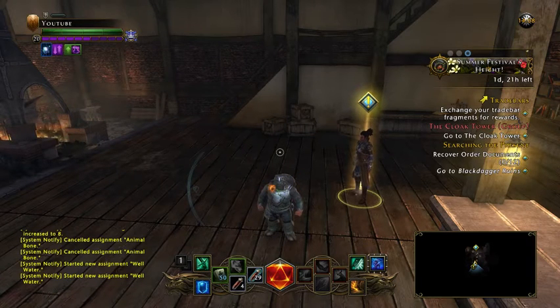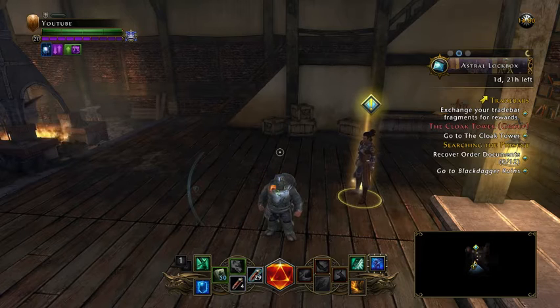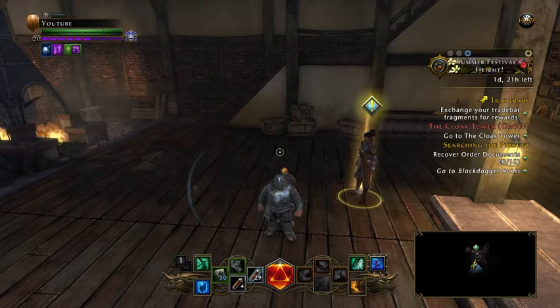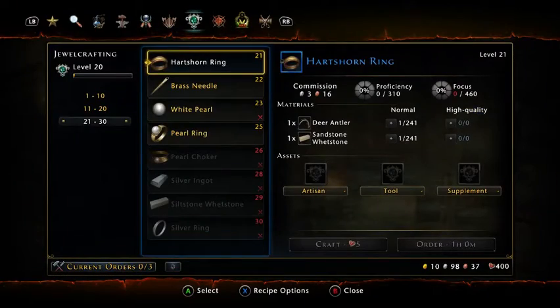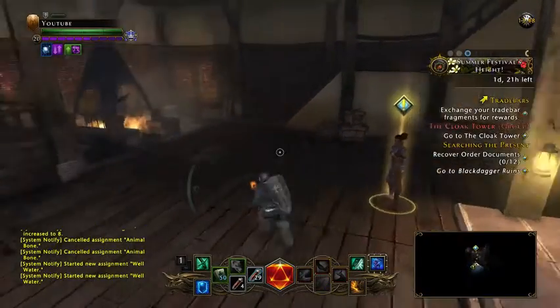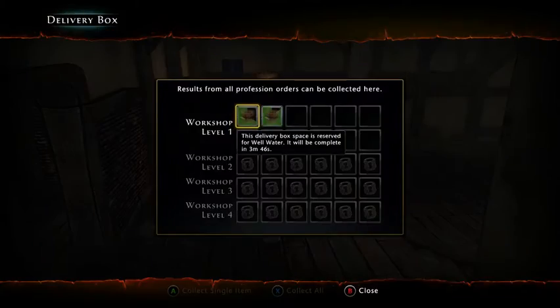Welcome to Nether Winter with Necrolord. We're covering some of the profession starting stuff again. Last time I showed you where to start and where to go. We've hit level 20 in our jewel crafting and they've given us a mission — this mission is for the first upgrade of the workshop. Right now we can only have two slots, so once you complete this mission it will unlock workshop level three, which gives you a third row in your collection box.